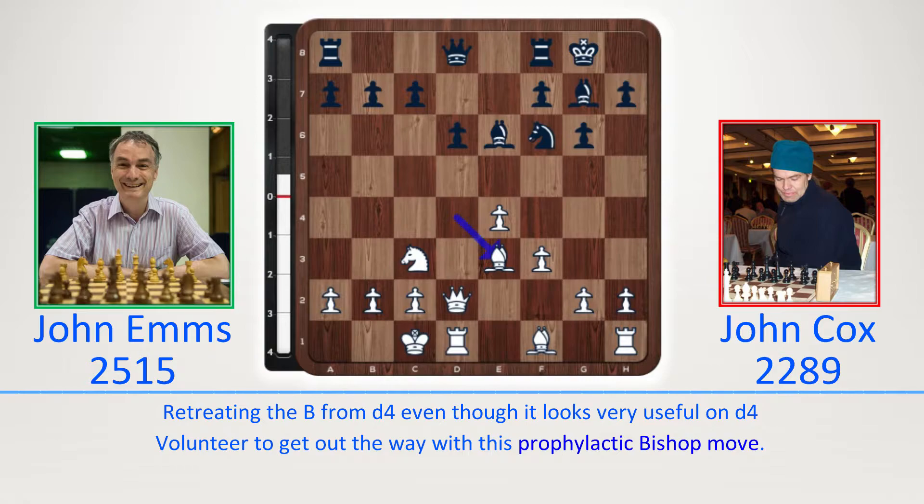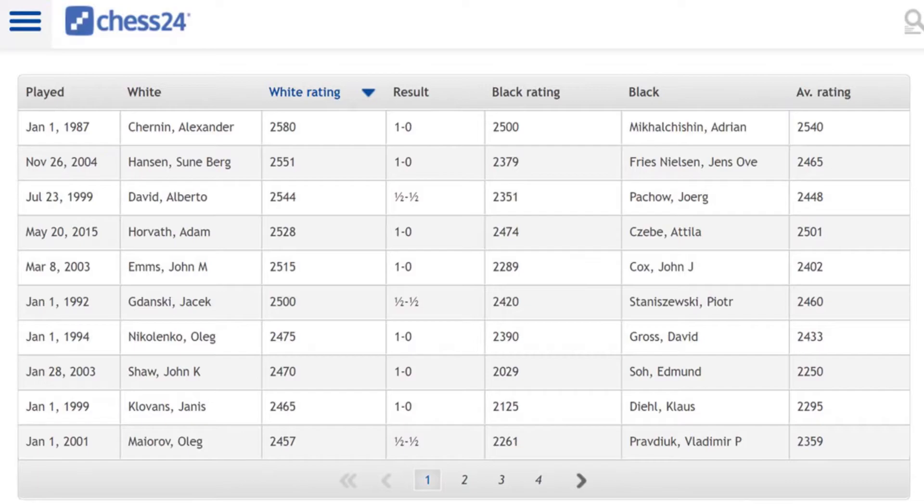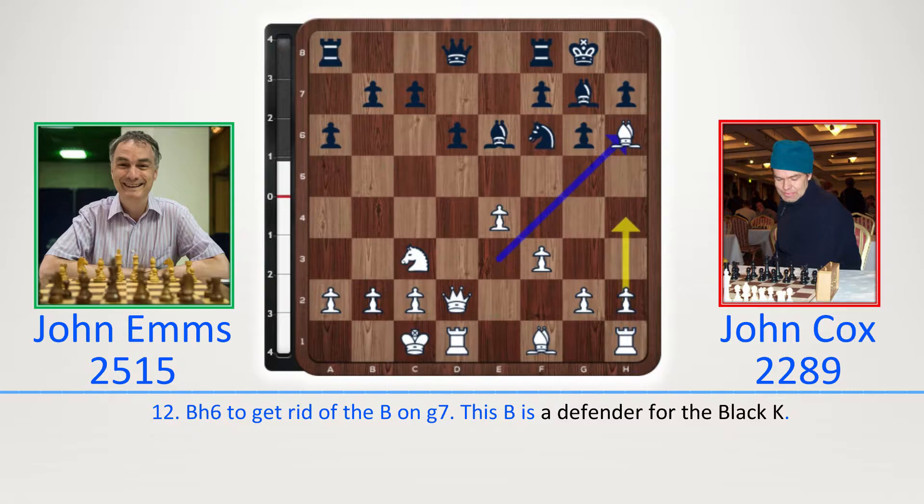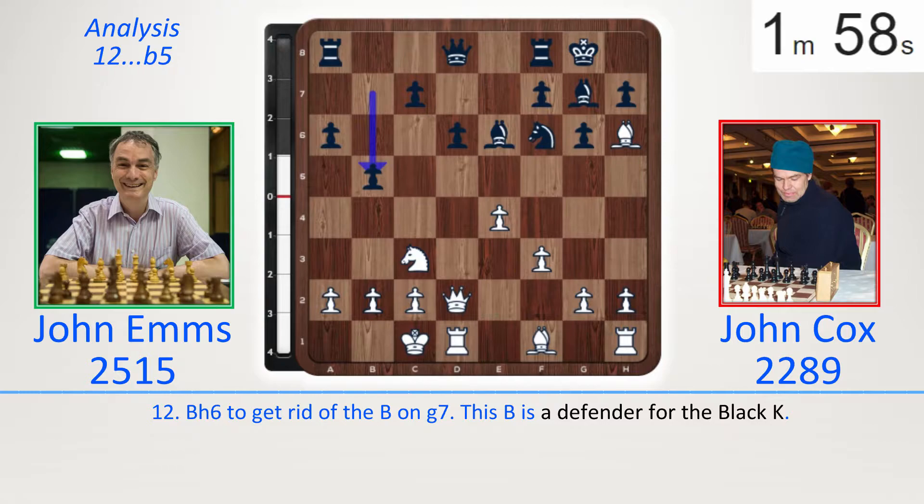An idea I had never seen before — 40 games in the Chess24 database. Here is just a table showing some of those 40 games. Bxe3 and now a6. A6 is planning b5. Bh6 — a Dragon with no c-file. It's a nice strategy to get rid of this bishop on g7. Black now played take, allowing the white queen to come in, but was there a better option? Maybe. B5 was also possible — maybe it is better to not let the white queen come in.